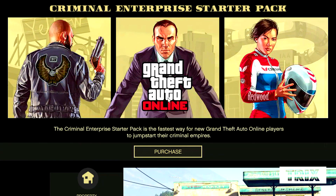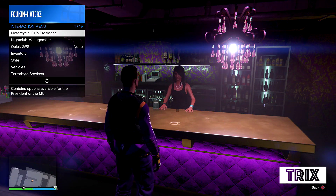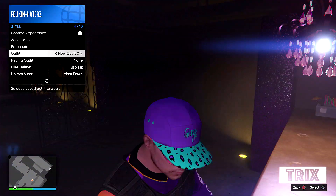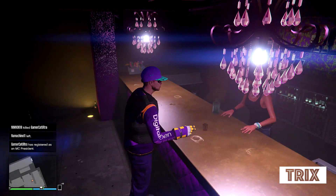...you want to go ahead and press Start, go over to Online, go over to Criminal Enterprise Starter Pack, click on it, and once you've done that go ahead and back out. Then from there guys, you want to open up the interaction menu and go ahead and select the outfit that you have just saved.